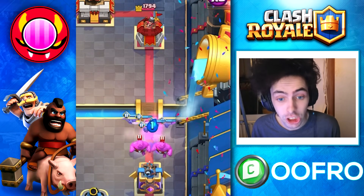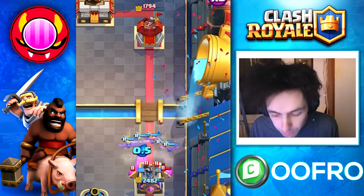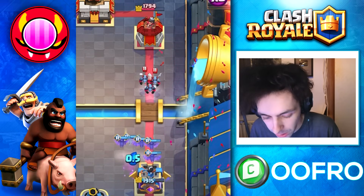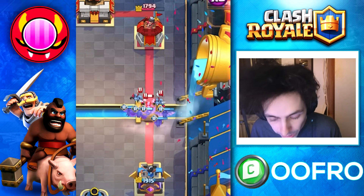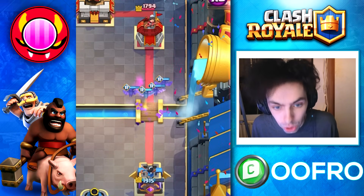Something else that is very important to know is this actually changes some interactions. For example, normally minions always beat Bats, but the minions will not beat the Evolve Bats. Playing minions here, you can see they fight at the bridge with no towers helping out, and these Bats absolutely dominate the minions.